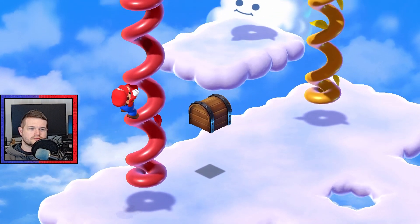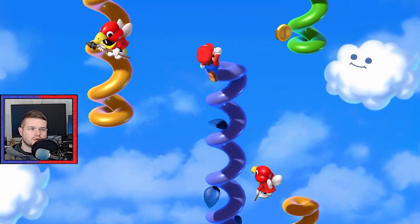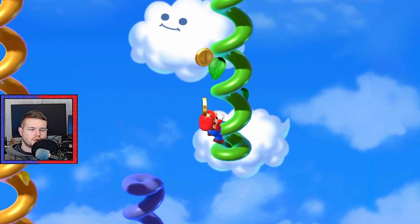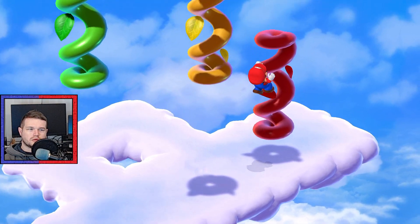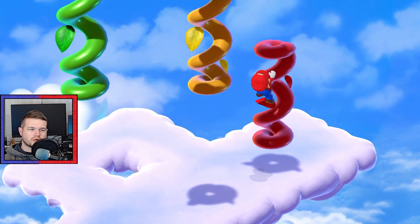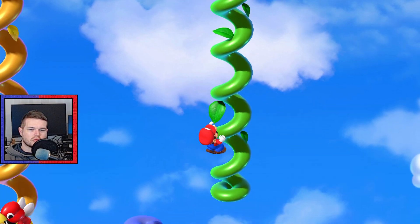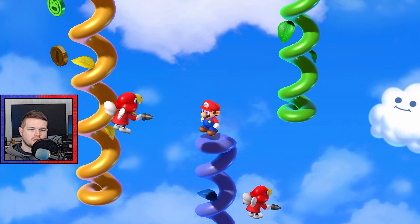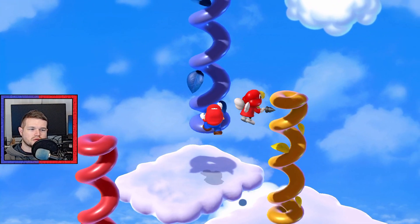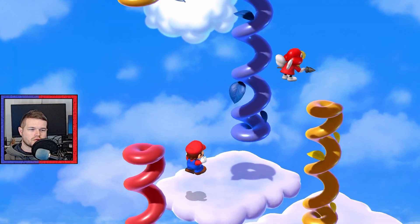Jump on top. Alternate paths, clearly. But does that affect anything? Let's try going back down. Cause there was the yellow beanstalk here. Oh, there's a frog vine. We're so close.